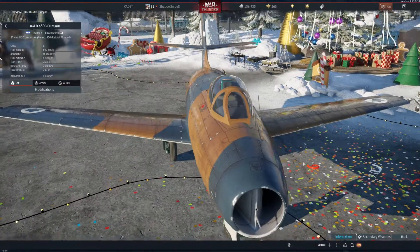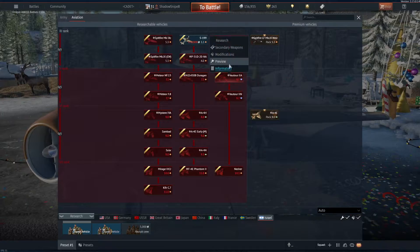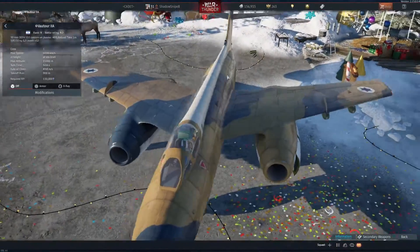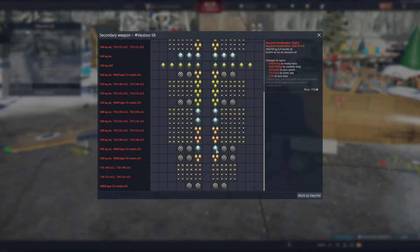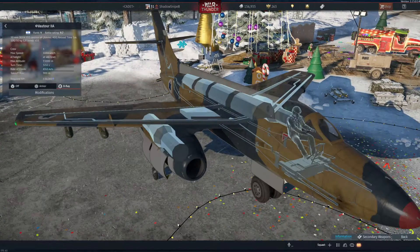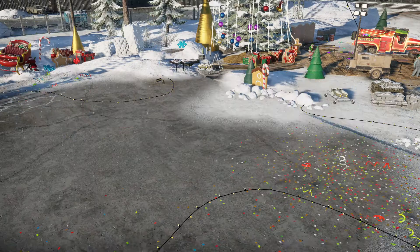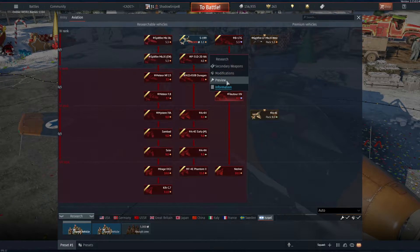Ooh, four 20 millimeters. Secondary weapons. Nothing too exciting. I think these bombers are gonna be what I'm most interested in. So, 30-30. How much does the crew train cost? 48,000. Yeah, that's expensive.